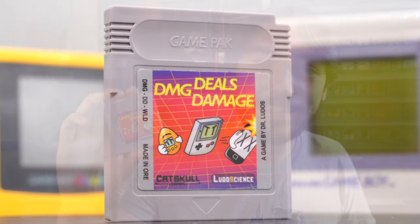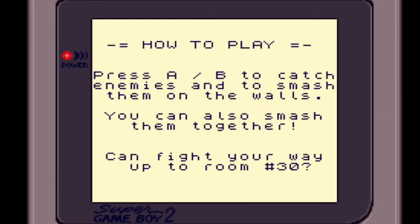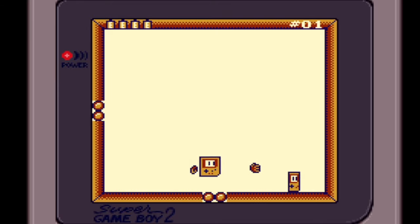Now with that said, let's take a look at the first of five games. This one is called DMG Deals Damage. This game was released in 2019 by Dr. Lundos to celebrate the console's 30th anniversary.